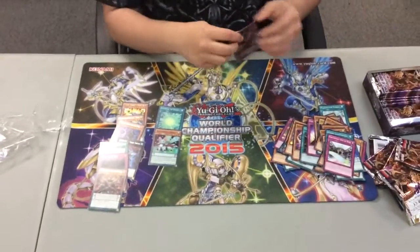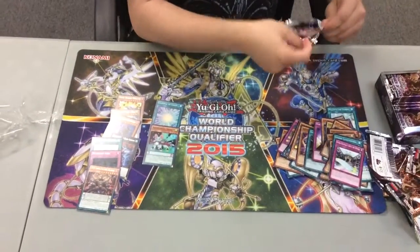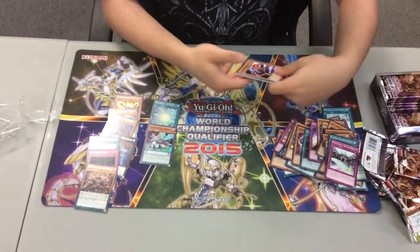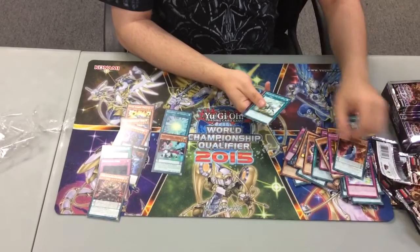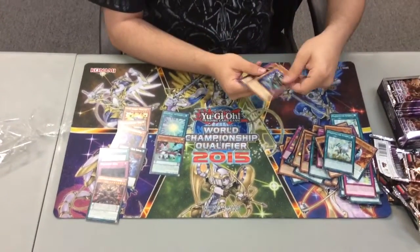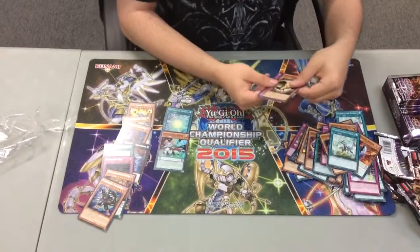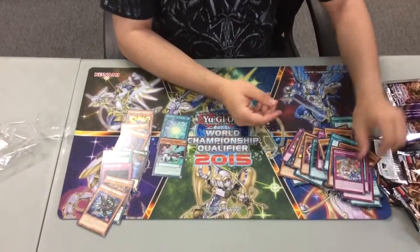I didn't think that was a DD card — I thought it was a Cosmo card for a minute, but there aren't many Cosmo commons. Soul Claw, Contract Laundering, Savant Kepler, Storm, Assault Blackwing Kunai the Drizzle — a new Blackwing card — Eagle, another Grand Horn of Heaven, Necro Slime, and Fright for March.